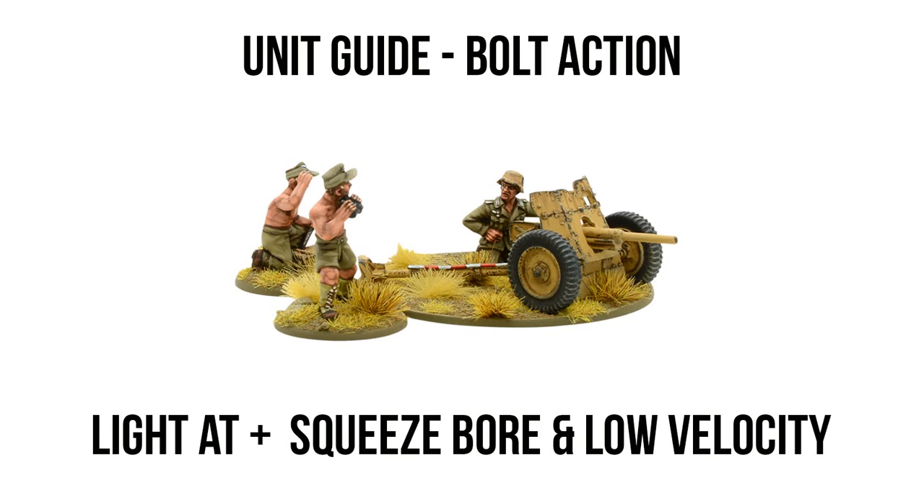The gun shield is an upgrade that costs around five points. You'll see light anti-tank guns coming in at 45 points without it, and some that can be upgraded to equip it. The gun shield isn't essential, but it's a nice little perk for just five points and might deter some small arms fire. I would recommend equipping it, but for the most part it's not really going to make or break the unit, so long as you're deploying this thing rather conservatively.